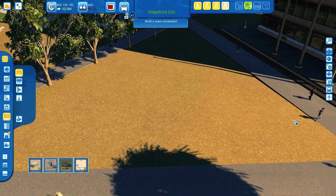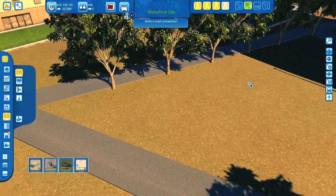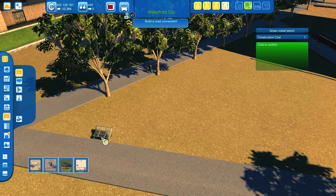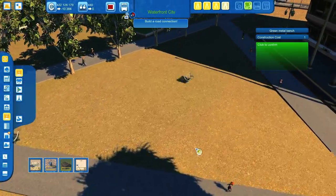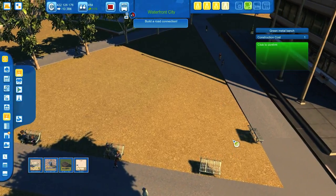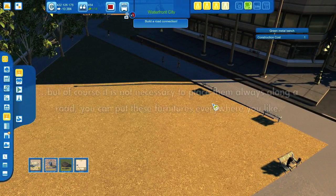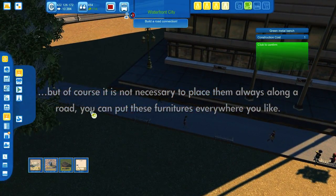I'd like to use it here in this area. I'd like to create some kind of marketplace-like situation. I've already placed some trees on the side, and now I'd like to plop down some benches and streetlights and such. Let's start with the benches. As you can see, the benches automatically snap to the road — or the pedestrian path in our case.